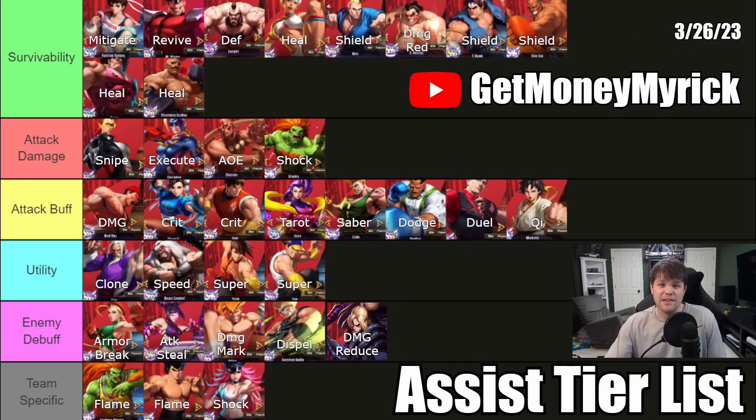The utility class is maybe one of the most interesting here. You've got Yun and Yang bringing super combo gauge — in other games I've played there's something like feeding super energy. It will be interesting to see, as more heroes get released, whether some characters really depend on their super, and whether you can chain Yun and Yang together to build super constantly. Speed being increased with Gief, and his clone can actually disrupt combos — so they're all bringing pretty unique things to the table as assists.